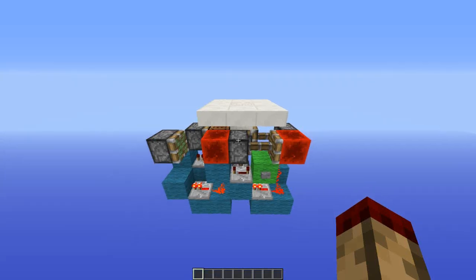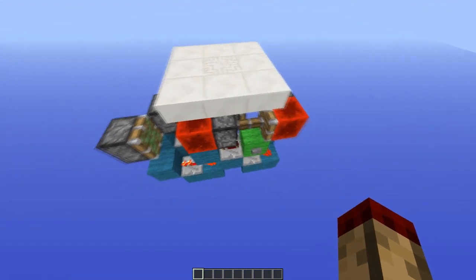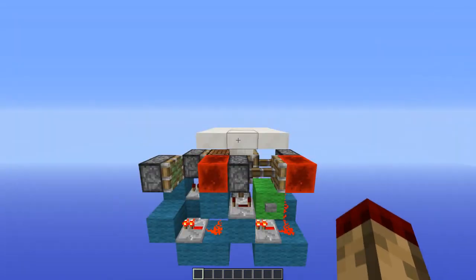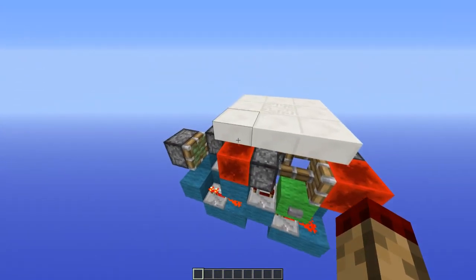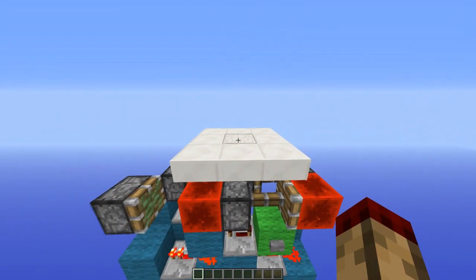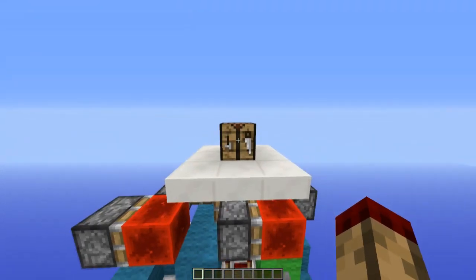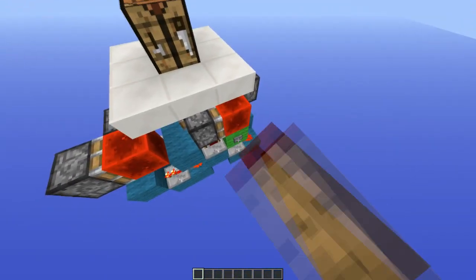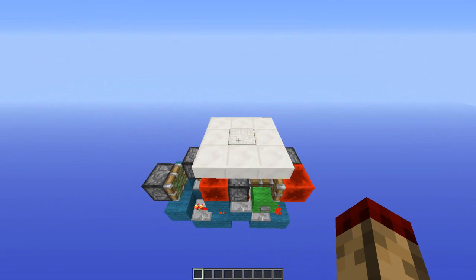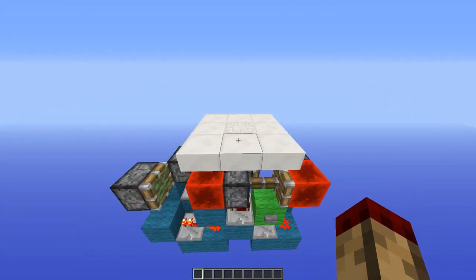Hello everybody, this is TTLem, and what I have here is what I believe to be the smallest conditional block swapper in Minecraft at the moment, with the double extender going upwards. Right now I have it configured as a hidden crafting bench. There's a block in the floor, hit a button and it drops away, the crafting bench pops out of the ground, press the button again and it disappears. I'll crack away the outside and show you how it works.